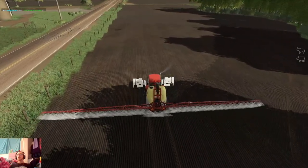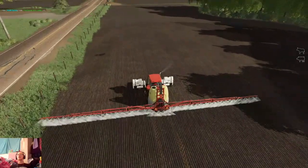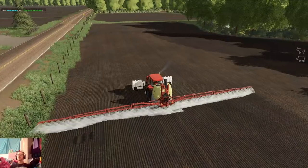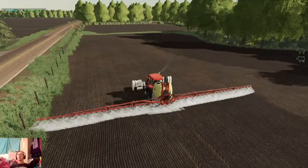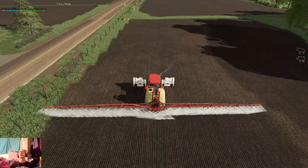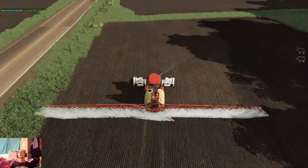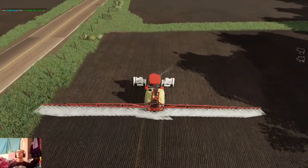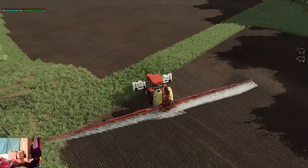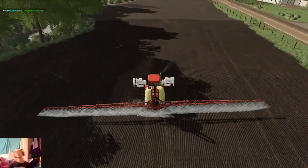We're going to try and get as much of this done today as we can, so that way tomorrow we can start on some soybeans. Once we have our soybeans and sunflowers in the ground, then once all of our crops are in, we'll spray a little more of that field. But that's our field and it needs to get done anyway.